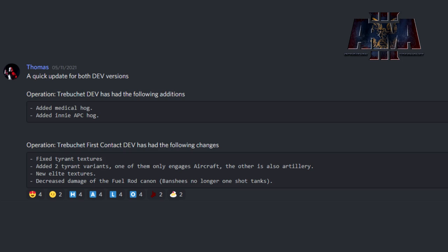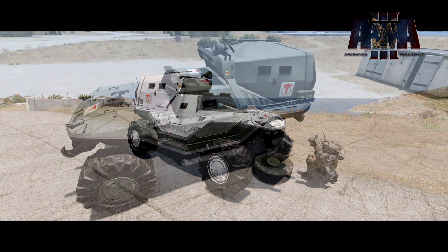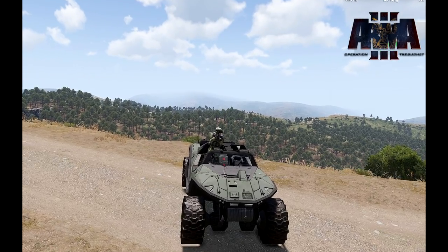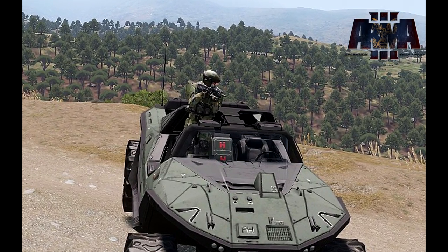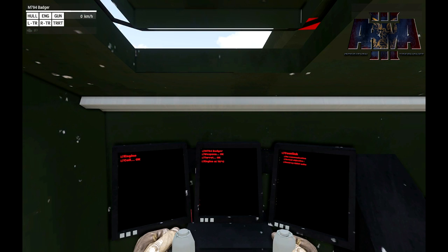We've got pictures of the insurrectionist medical hog - a white variant and a green variant. There's also a standard warthog showing the turnout from the front seat working, where the guy stands up over the opened area of the warthog. Then we see the interior for a new work-in-progress vehicle, the M794 Badger - something we've talked about years ago.